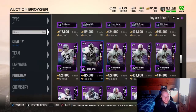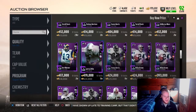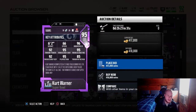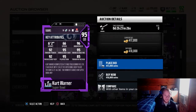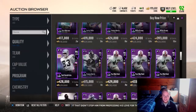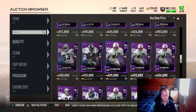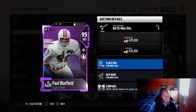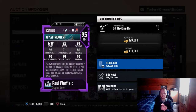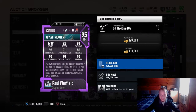And then we have a 95 Kurt Warner, 95 Larry Little. For about half the coins, you could get the Dan Marino card — it's the same thing. The playoff Tom Brady and the legend Dan Marino card are pretty much identical. And then we have Paul Warfield. My biggest issue with these cards is nobody knows who they are.